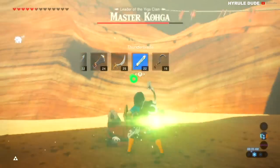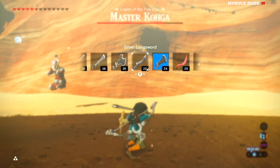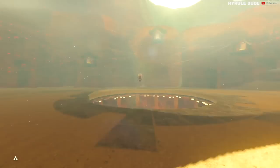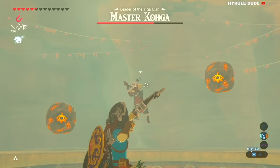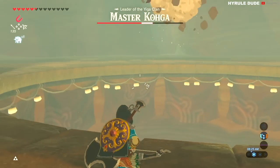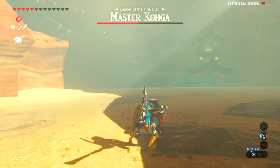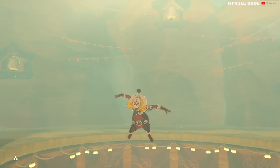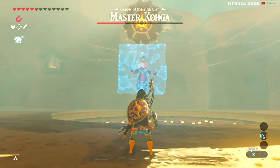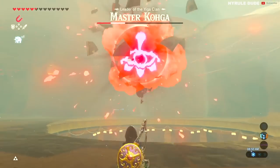In the first phase, hit him with an arrow when he has the boulder above his head, then he'll move to the second phase. The same principle applies — when the boulder is above his head, hit him with the arrow, and then hit him with the sword when he's on the ground. Finally in the third phase, he will have a metal boulder above his head which you can grab with magnesis and drop onto him a few times to eventually defeat Master Koga.